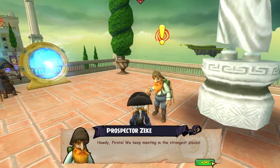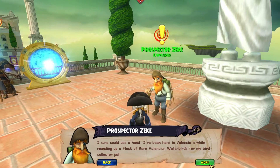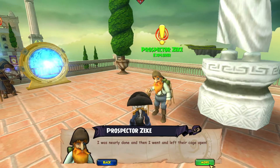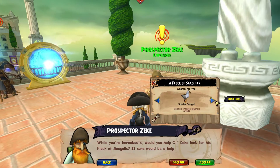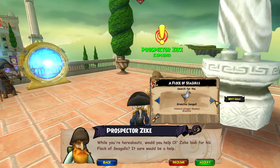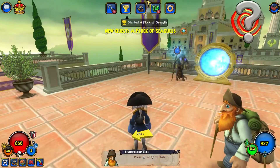Howdy Pirate, we keep meeting in the strangest places. I've been here in Valencia a while, rounding up a flock of rare Valencian waterbirds for my bird collector pal. I was nearly done, and then I went and left their cage open. While you're here, would you help old Zeke find his flock of seagulls? It sure would be a help. Flock of seagulls — okay.